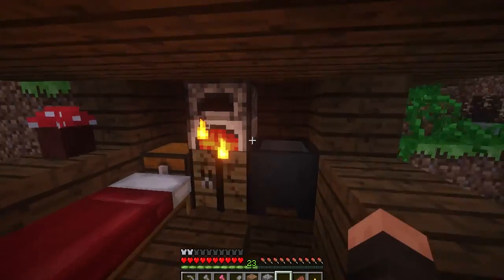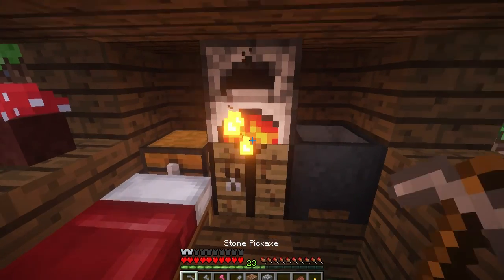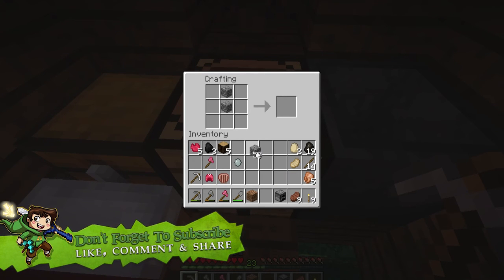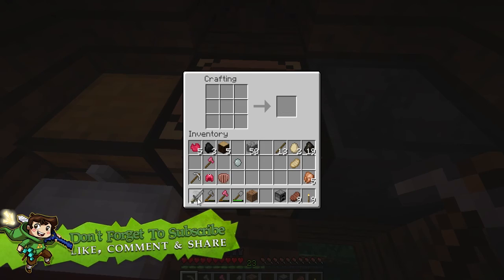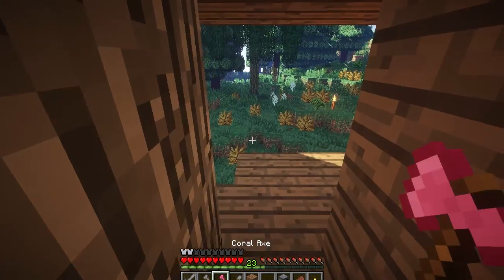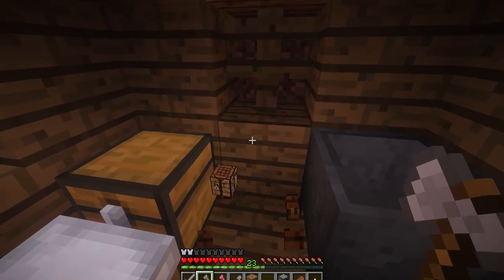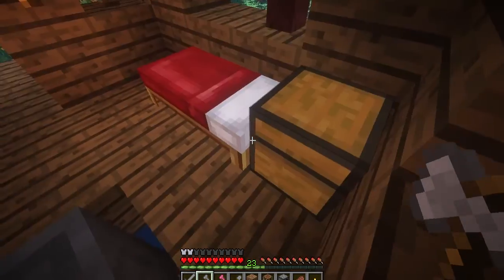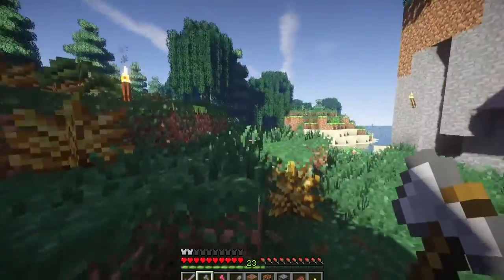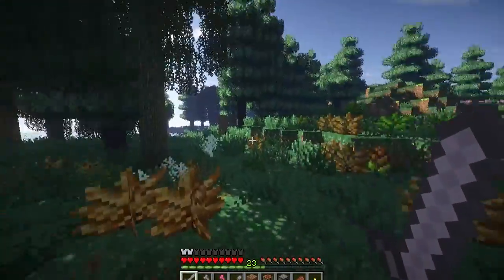Hello guys and welcome back to Life in the Wood! Today we're going to head out again and our priority is to... let me take my game volume down a bit because you can probably hear it echoing. Okay, so priority today is to get some materials. We found this witch hut last episode.